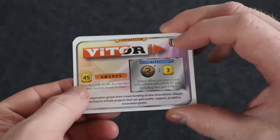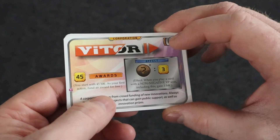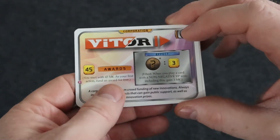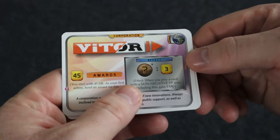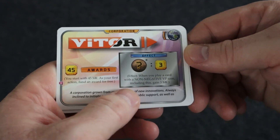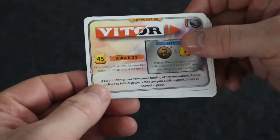The Victor Corporation starts with 45 megacredits and your first action funds an award for free, which is really cool. Also, whenever you play a non-negative VP icon — including this one — you gain 3 megacredits.